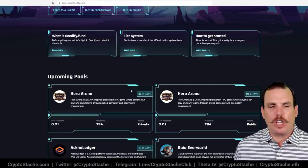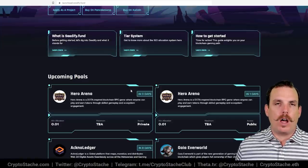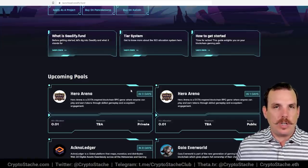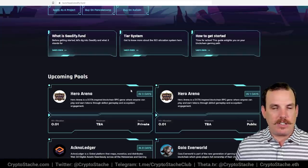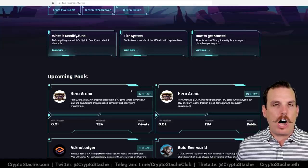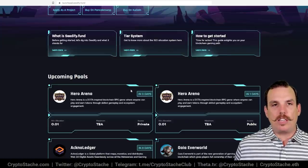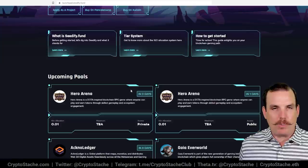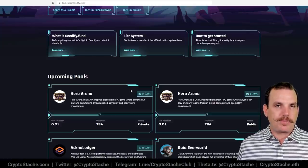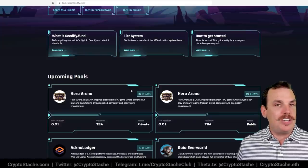If you guys are not familiar with what a launchpad actually really is — a launchpad is a way for a retail investor to get early access to a token before it goes live on a DEX or on an exchange. So you're getting these initial offerings through this company, and they help to put a spotlight on these things so you can get access early. Early access is always going to net the most amount of profits, but you need to be confident about it.